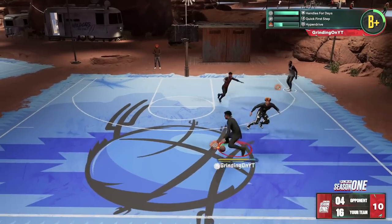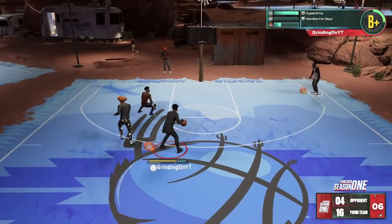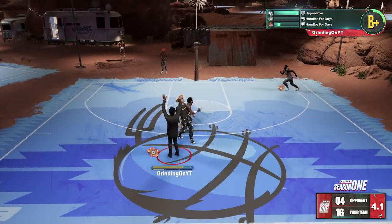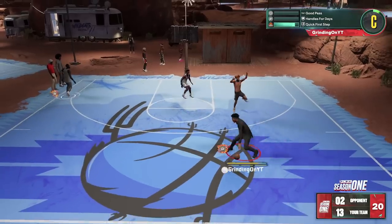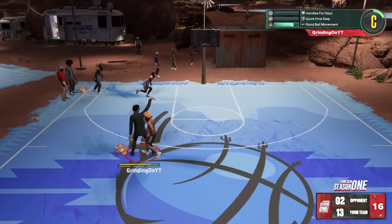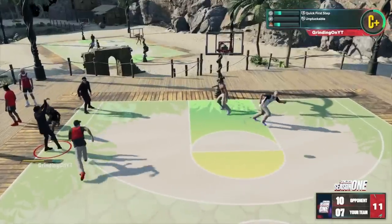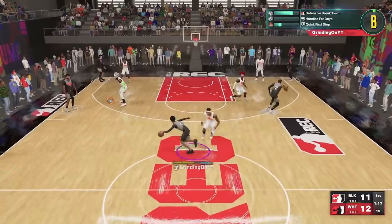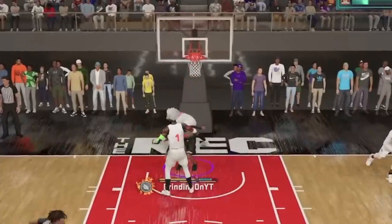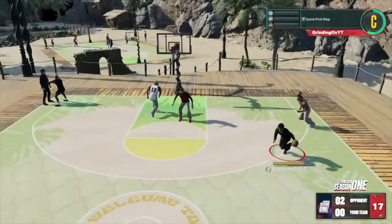Today I'm gonna give you all the best dribble moves for every single build in NBA 2K23. I gotcha with dribble moves if you're a 6'1 player, if you're a 6'9 player, or a 7'2 inside center with no ball handling whatsoever — it don't matter. The clips you're seeing on the screen right now are of my 6'9 player and my brand new 6'1 player. If y'all get 1k likes on this video in a day, I will release the build video on that build.